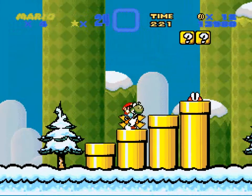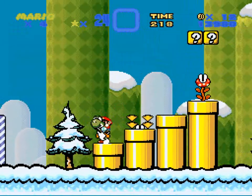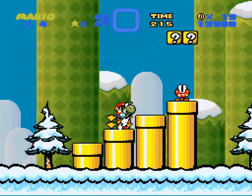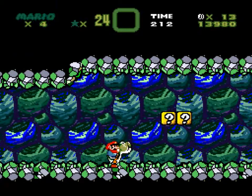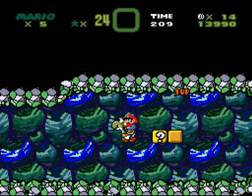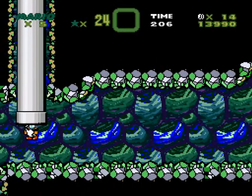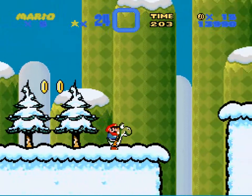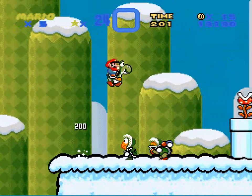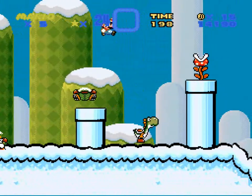I can go into this pipe. Same underground graphics, but this section is in case you die — because you have to have Yoshi to finish the level. There are custom graphics; I'll be adding in custom sprites later.